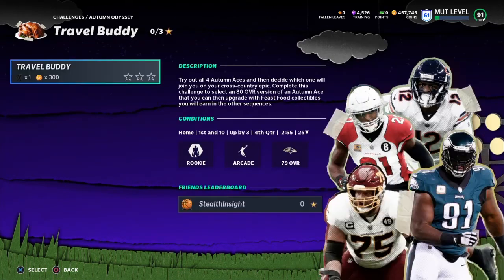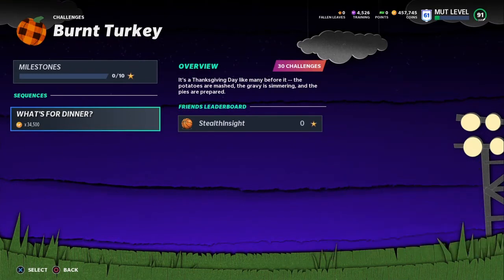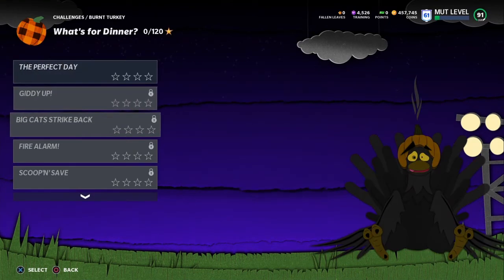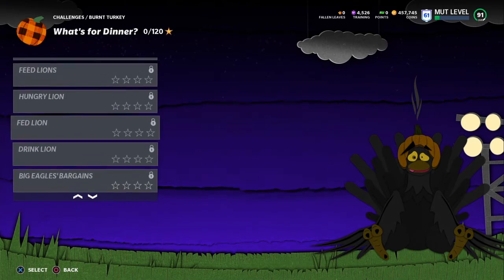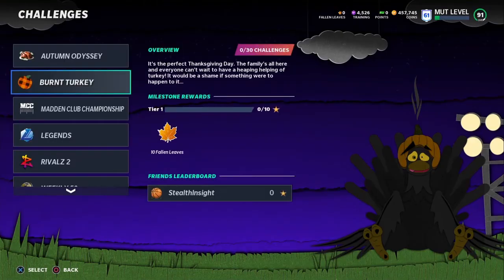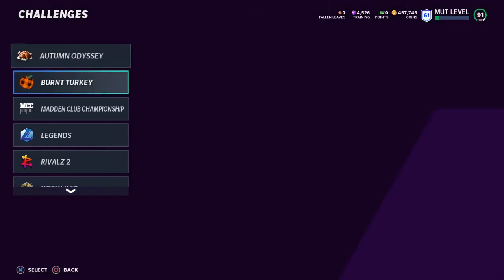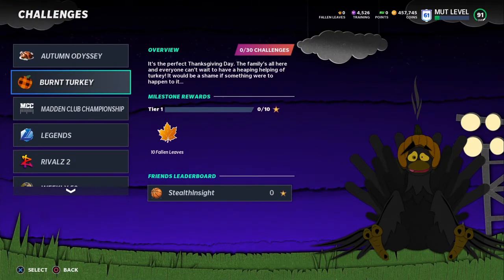These challenges take a little bit more time, however these ones right here are very, very easy and you still get over a thousand coins per challenge. I recommend you guys do both of these — they're both free. Obviously you can get players from these, you get the leaves, but you can convert the players. Either way you're still getting a good amount of coins from doing these challenges, so I highly recommend you do these. That is the first method.